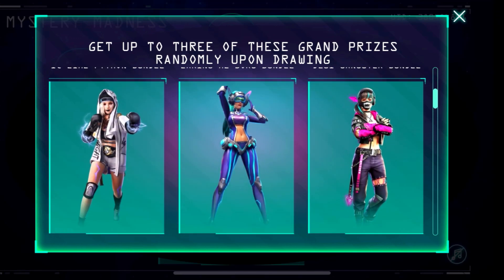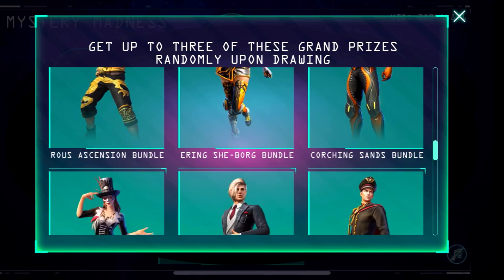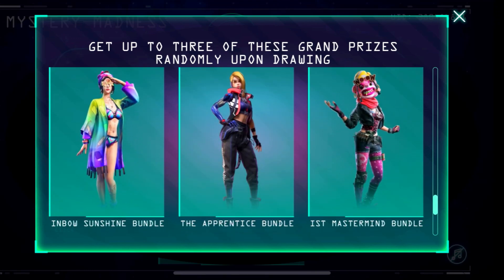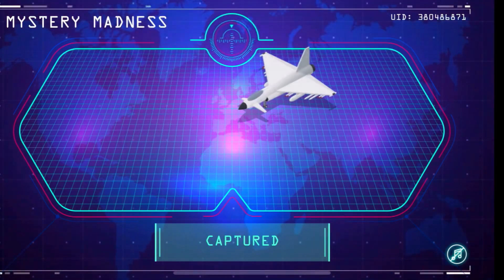So as you go inside this event, you want to get a lot of bundles because there are a lot of bundles available. You will see a plane — click on it.